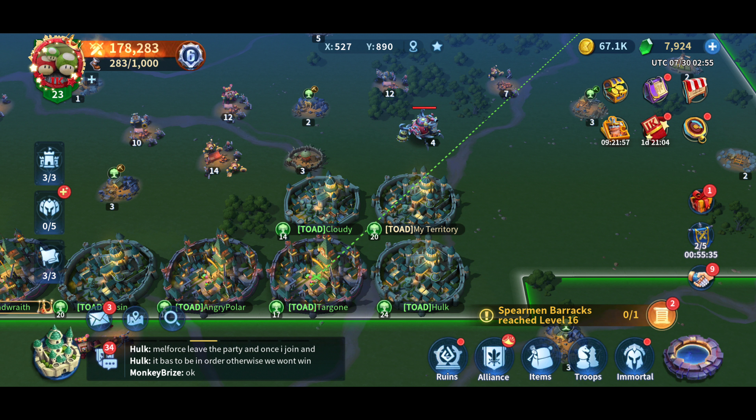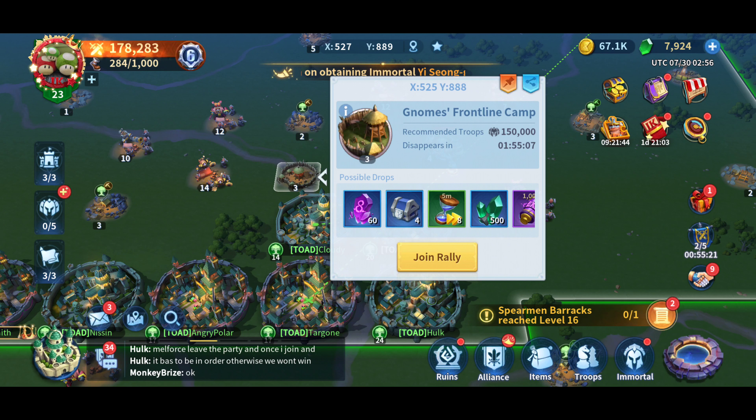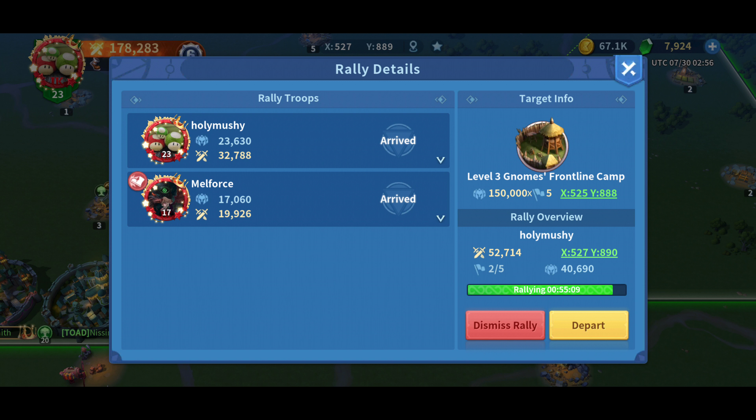Hey guys, it's Holy Machine here and today I'm going to talk about how to rally against gnome camps, or just fighting in general when we're rallying. Right here we have a level 3 gnome camp called the Gnome Frontline Camp level 3. It requires recommended troops and they have 150,000 units, so we know that they have a wave of 5 consisting of that many units.